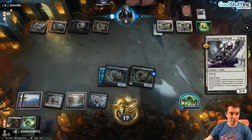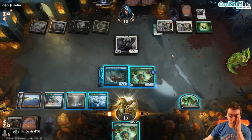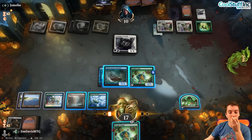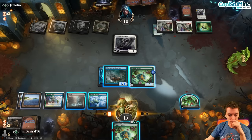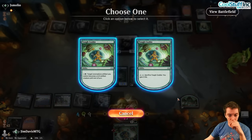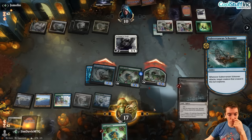Angel again. They can go face, whatever. We have another Cookie — make this a 4/4 with Cookie, Cruvis, and attack. That forces them to go to one or block. Can't attack obviously with some stuff. Make this a 4/4 — Cruvis again.